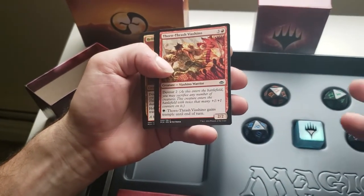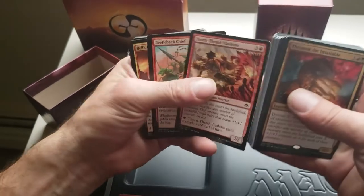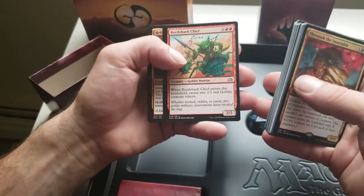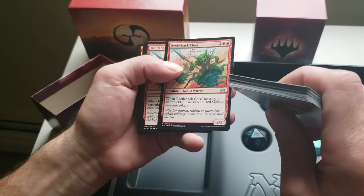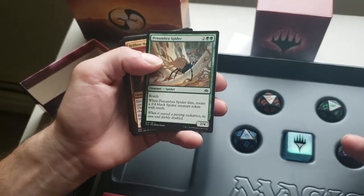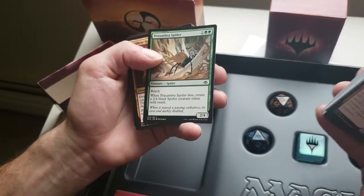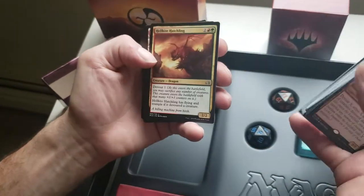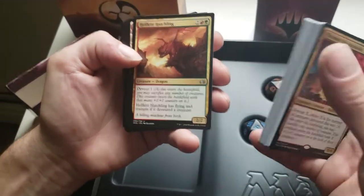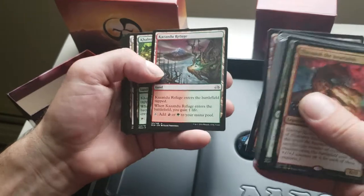Thorn-Thrash Viashino — a 2/2 Devour two with a pay ability, you pay one forest and Thorn-Thrash gains Trample until end of turn, that's fun with Devour. Beetleback Chief — when he enters the battlefield, create two 1/1 red Goblin creature tokens. So I'm seeing a lot of token producers — I bet you're devouring all of your tokens to make your guys big, that's the way I see this working. Penumbra Spider — a 2/4 spider with Reach, when he dies create a 2/4 black Spider creature with Reach.